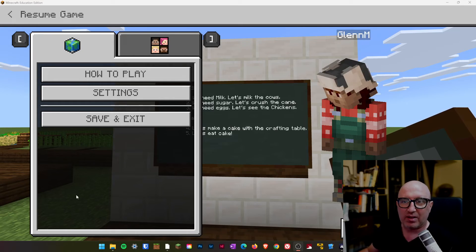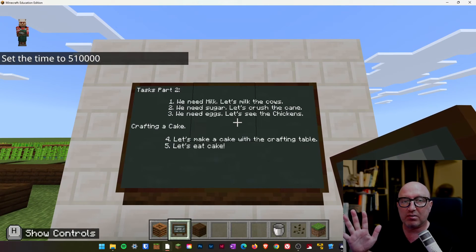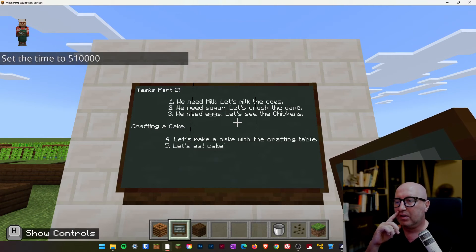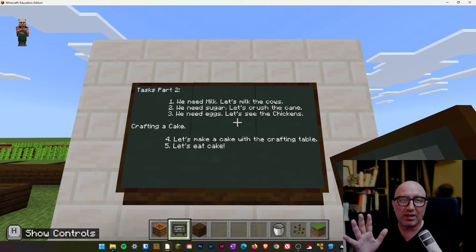Hey, Dulwich team, how are you? We are going to go into our second part of our tasks and we start to collect the ingredients we need to make a cake.